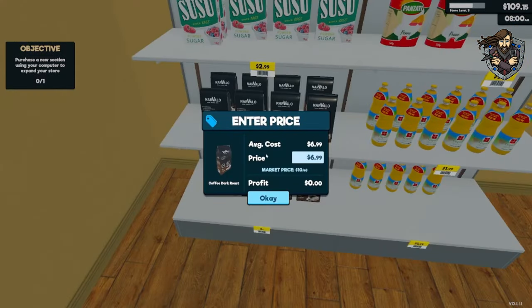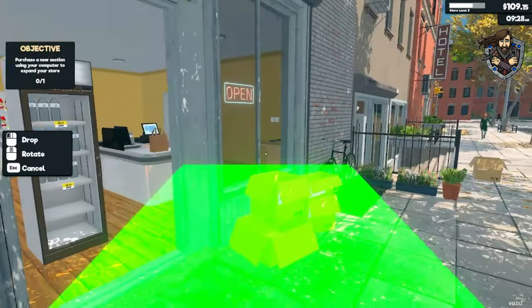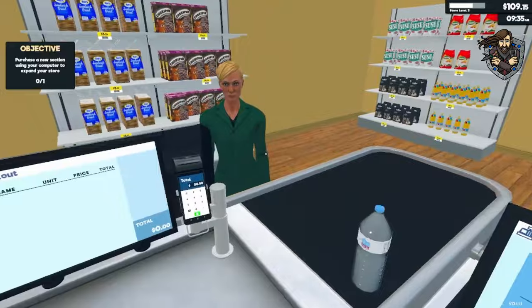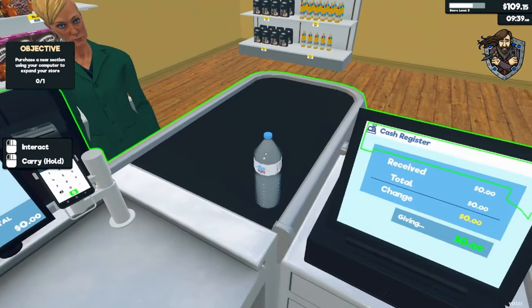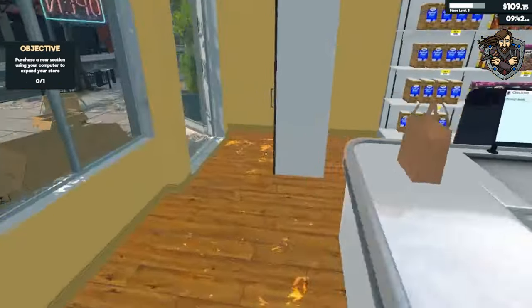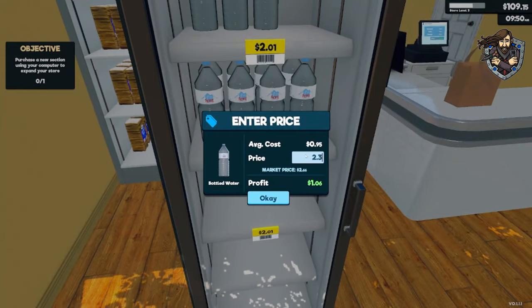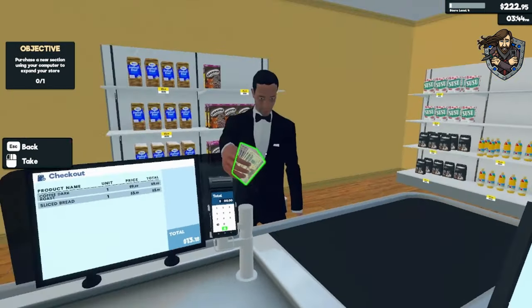Coffee — this is going to cost you $6.99, the average price. Market price is $10.48, so we're going to make ours $12.47. Oh, we got our first customer! Hello ma'am, how are you doing today? Water — did that sell? That sold. Okay, so we're going to jack that up to $2.39. It's Timothy Dalton — the best Bond.